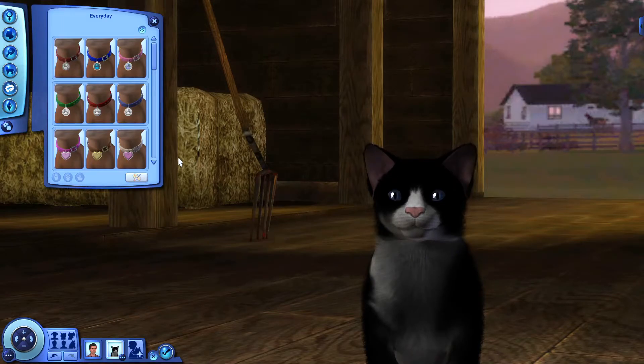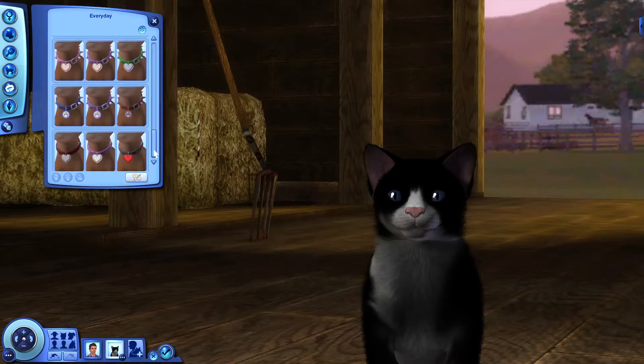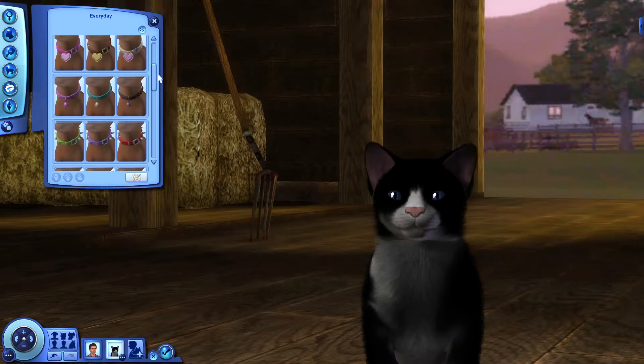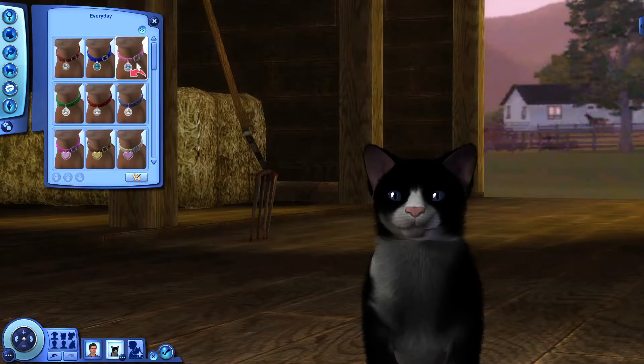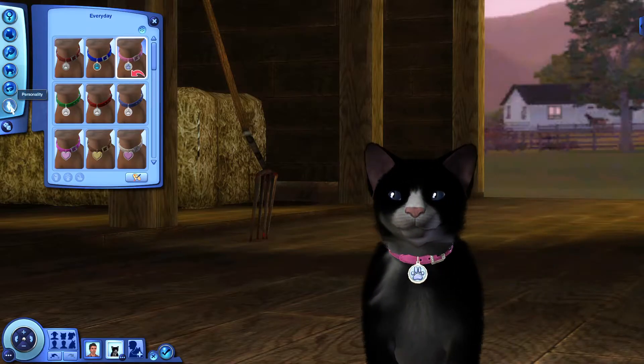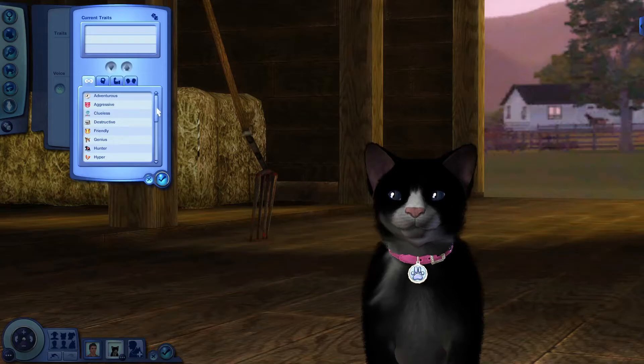Well she's female, so — oh she's really cute! I'll put a bell on her. The bell looks quite nice. Yeah, we'll have that on. And what's this — personality? Okay, add traits: adventurous, aggressive, clueless, destructive, friendly, genius, hunter, hyper, independent, lazy, neat, noisy, non-destructive, piggy, playful, proud, quiet, shy, skittish.